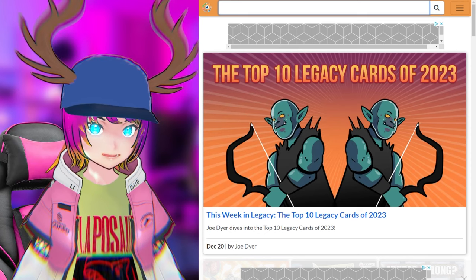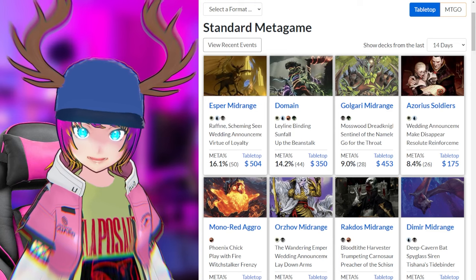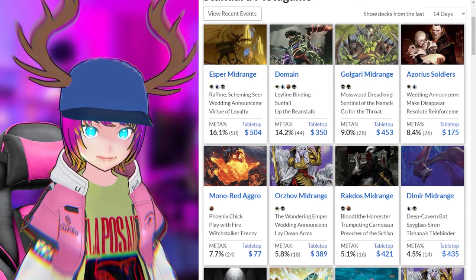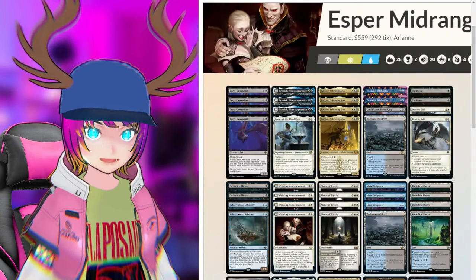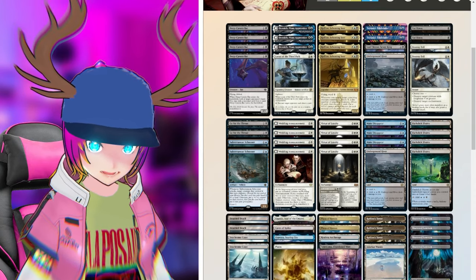The first one is going to be mtggoldfish.com. What's helpful about this website is that you get to see the metashare of the top decks. We can see that Esper Midrange is at the very top, then Domain, and so forth. This visual view is the easiest way for me to see a deck — I think a lot of people also like text, but this is just easier for me.